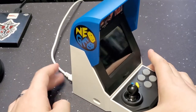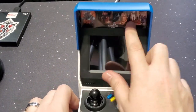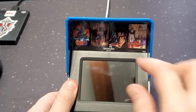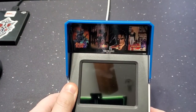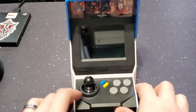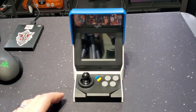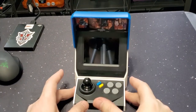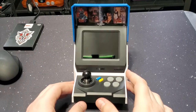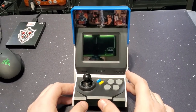That's the Neo Geo Mini International. Now it comes with this — it actually comes with two stickers, and you can choose which one to put up there. I put that one on there because that's the one that was on the box, and it shows the different games. That's a little glimpse into the Neo Geo Mini. Yeah, I film with the Note 10+.